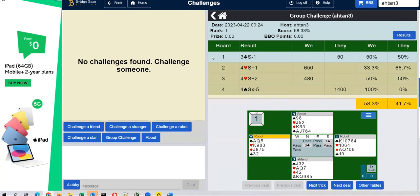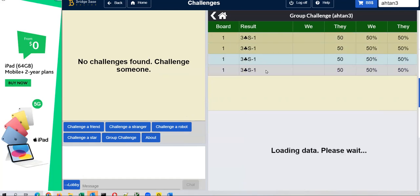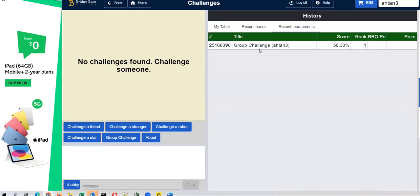For board one, you can see this is the board that was played and this is my own result, because I logged in under my account. But you can see other tables too — there's a button called other tables. So three clubs minus one. If you look at other tables, you can see the other tables' results. This is not very interesting because all the contracts are the same and all the results are the same, which may happen when you play just declare, depending on whether the board is more difficult or not.